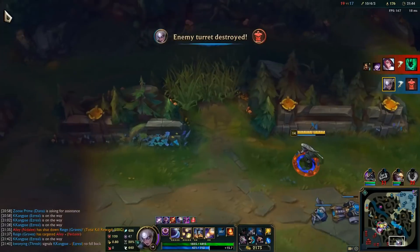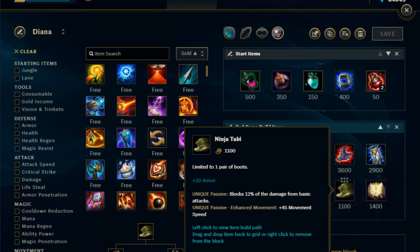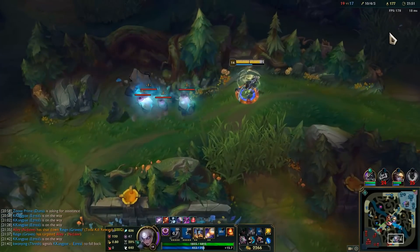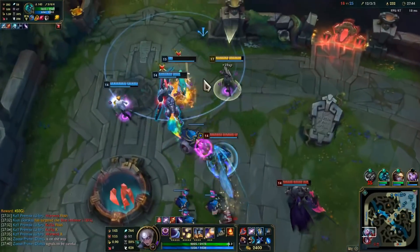Merc Treads are also a viable option if the enemy team is stacking AP or CC, and Ninja Tabis for an all-enemy AD comp. I've added Mejai's Soulstealer if you're already ahead and want to snowball. Mejai's can be bought at any time after your Spellbinder by upgrading your Dark Seal.